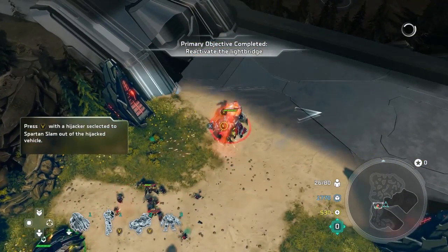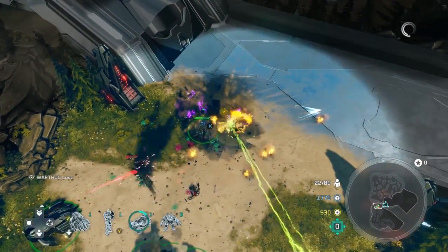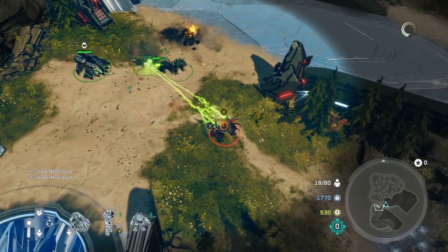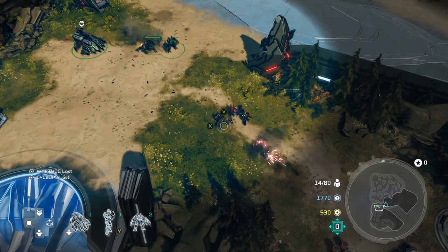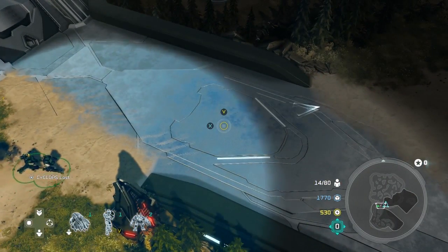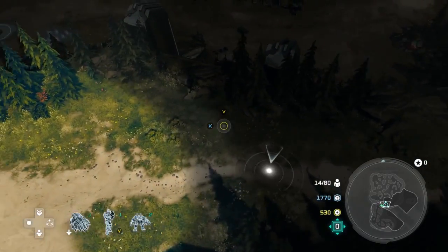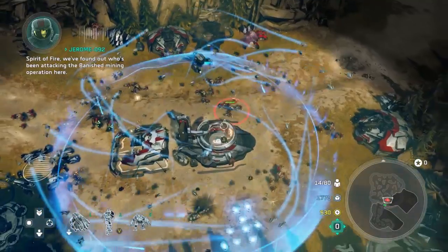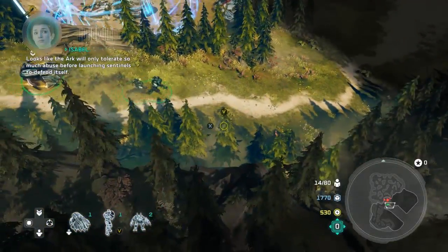You have a little bit of opposition — a Wraith and a pair of Hunters. Hunters are down. Don't be too surprised if you lose a lot of units here; the Hunters are extremely powerful. The Wraith, not so much with the vehicles you have, but those Hunters can take you down pretty quick. As they should be able to — they are Hunters, after all. And you can see some Sentinel action over here; they are not thrilled with the Banished presence. This has to be related to the Banished using the Cartographer.